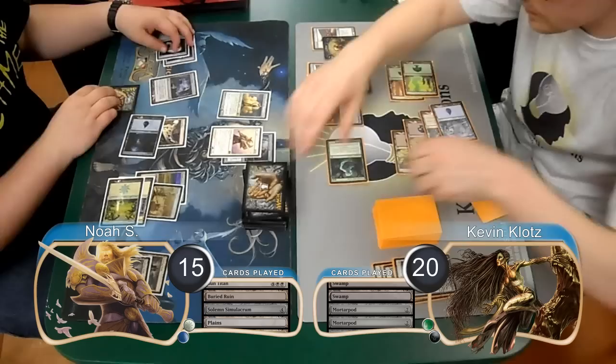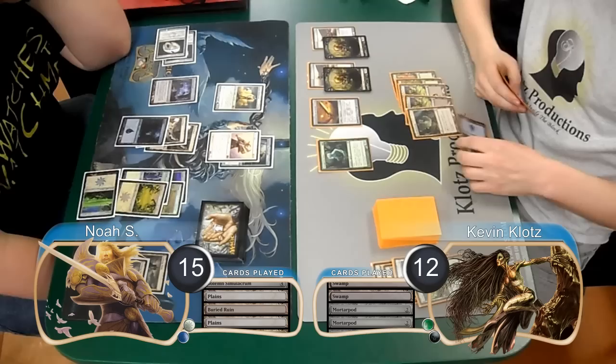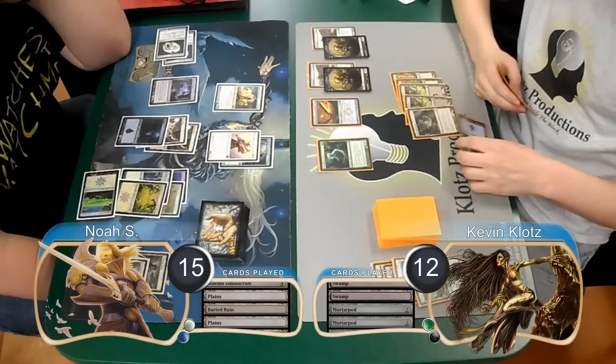Noah played a Solemn of his own on his turn, going back up to 15 and searching for a Plains. He laid down a second Buried Ruin and then attacked with his Titan, returning his Evolving Wilds to play. I just took it, going down to 12 life, and also discarded a Forest from the sword.